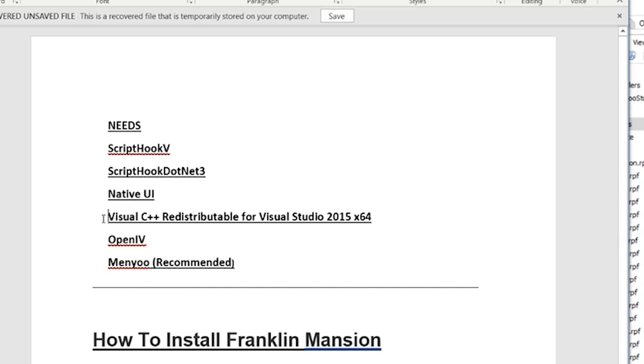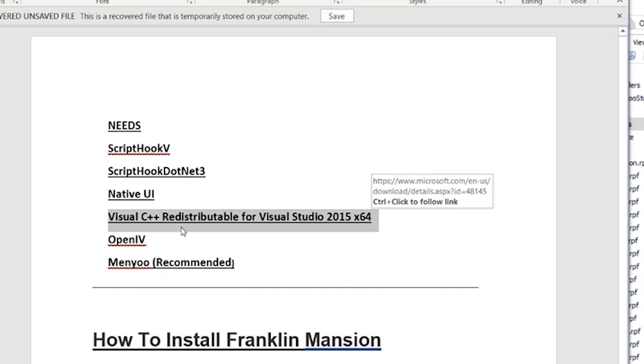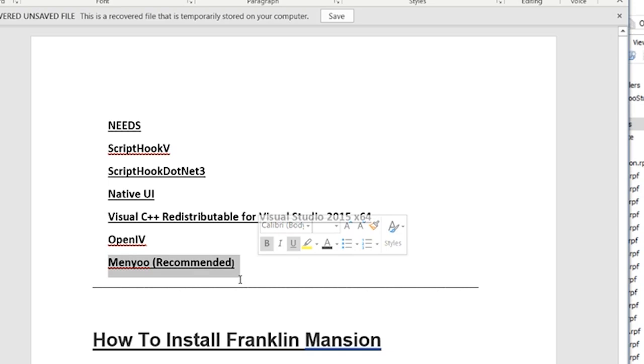Visual C++ is more of a Windows machine thing — mine already had it and most of yours should have it already installed, but I like to put it in there regardless in case the mod doesn't work. Try downloading and installing it on your Windows computer — I'll put the link in the description. You do need OpenIV, and Menu is the trainer that I use. I like to put it in there so you know what trainer I use in case you see a menu pop up in my game.